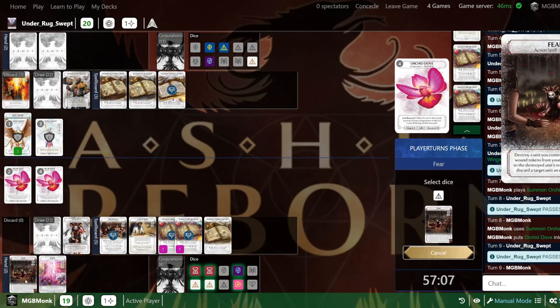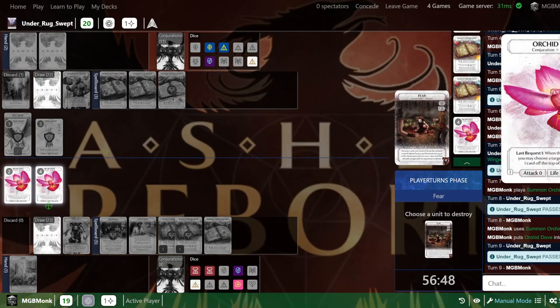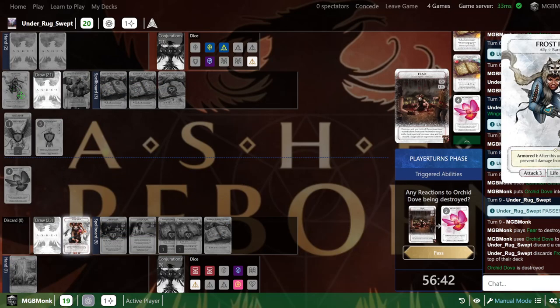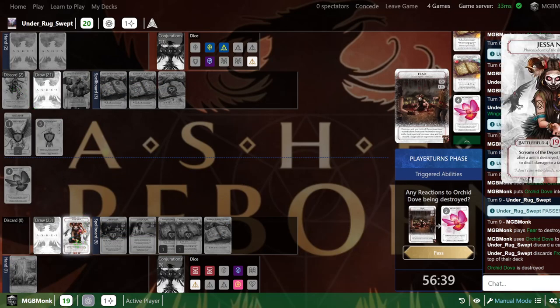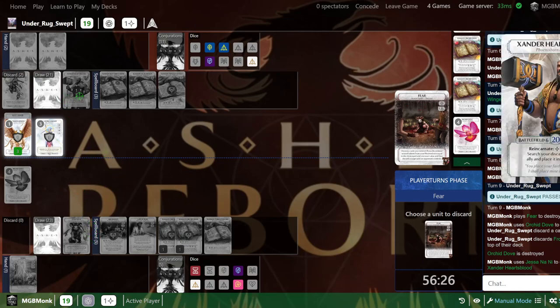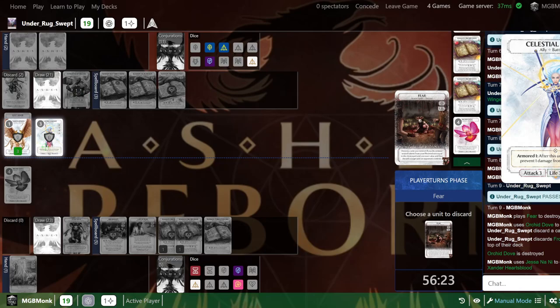I'm going to use Fear. Fear is pretty awesome — destroy a unit you control, and if the wound tokens are equal to the destroyed unit's recover value, it guards a target. I don't care about the recover value stuff — I'm in it for the discard. I'm going to utilize one of these generics, go with the Dove. This allows me to discard a top card, which now activates Jessa's ability. Once per turn, after a unit is destroyed, I can pay a generic — which I'm doing now using this time die — to do a damage to his Phoenixborn. So 19 health left.